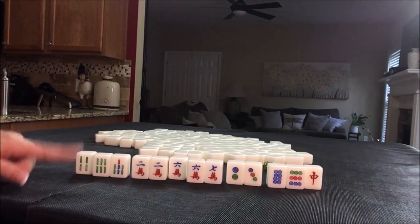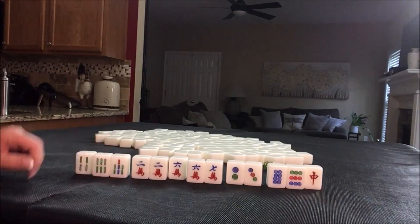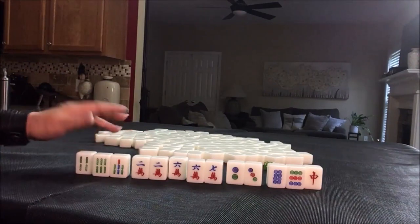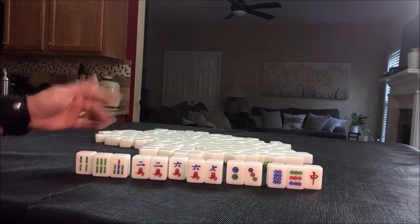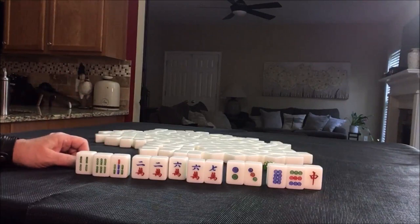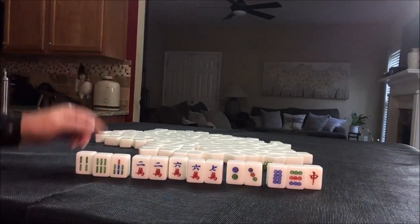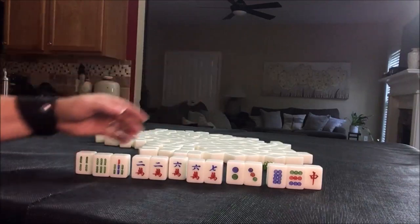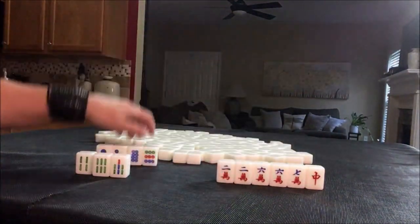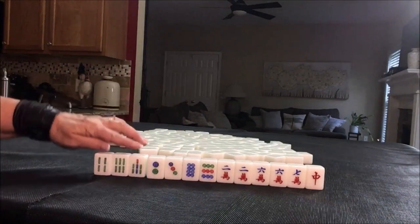Now, if I were playing at a three fawn table, this would not work because when you mix suits like this, that is the lowest hand — all chow. We would have to pick a suit or play all pong. We have only one pair, so I would pick a suit and play half flush.